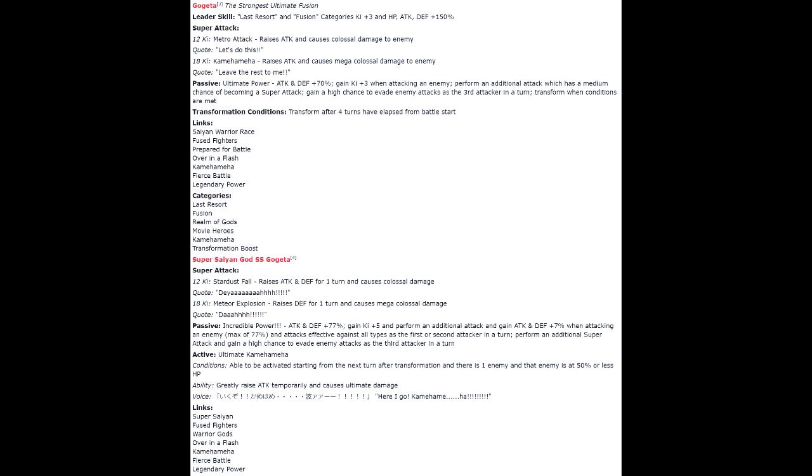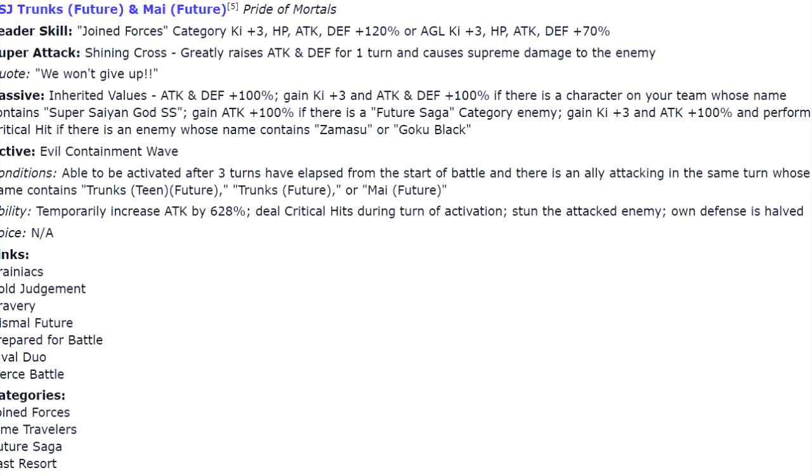Let's talk about the secondary banner units. We have Super Saiyan Trunks and Mai from the Goku Black Saga - a Mafuba unit. This guy is actually a Joint Forces leader, which is interesting since we don't have a 120% leader for them. Kale and Caulifla are 4-ki 130%, and the other leaders for Joint Forces are just Yamcha and Tien at 100%.